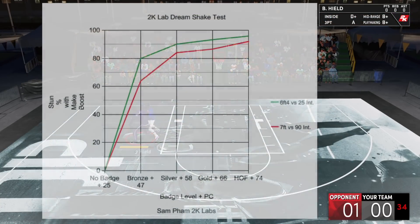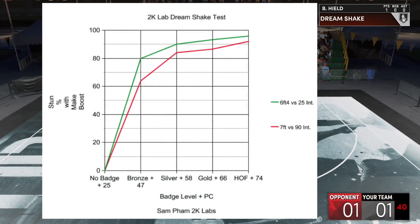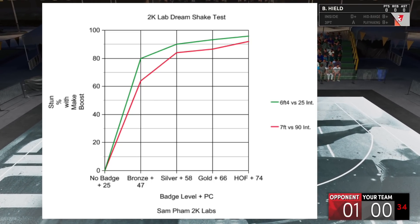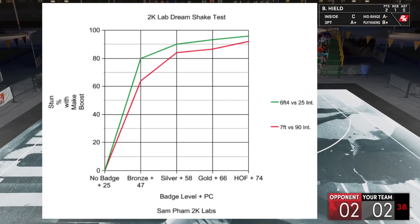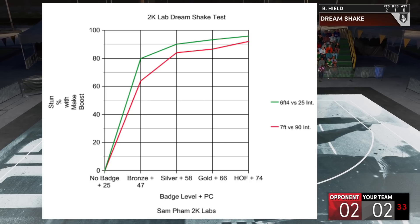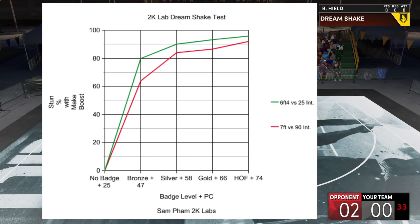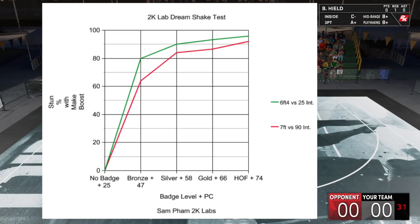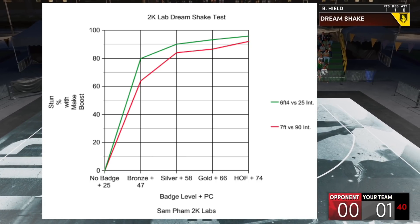Overall, here's the chart breakdown. The green line shows the percentage from the 6'4 vs. 25 interior defense matchup, and with the red line you can see the 7-foot matchup with 90 interior defense. As you can see from both, definitely don't get this badge on bronze. Gold is probably the sweet spot — even if you're facing low interior defense or 90 interior, once you get Dream Shake to gold, the defender is kind of at your mercy. Hall of Fame might be a little overkill depending on what you like to do, but if you want to stun and shoot fades, gold is definitely the one.